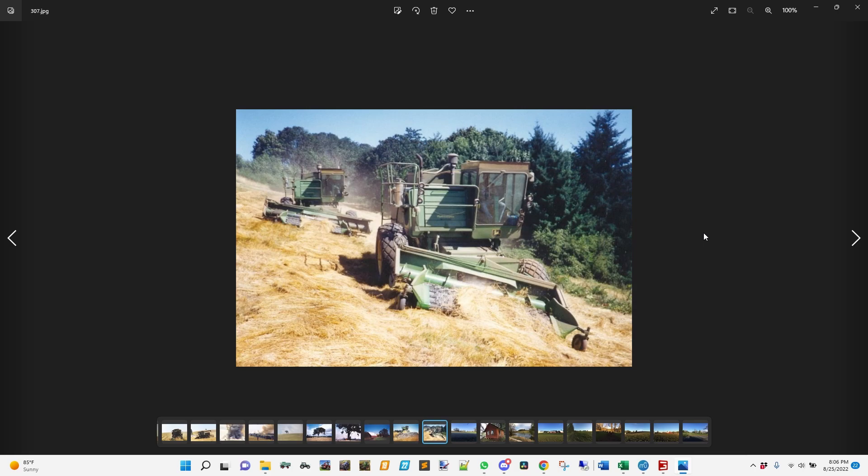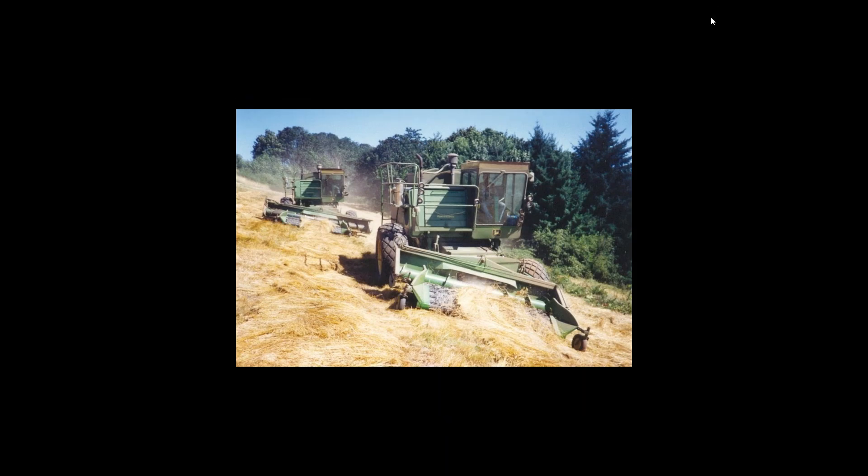Maybe one other one. This was a steeper area down in another field, again to the west of the Lone Oak map. There were some steep areas in there. Back in the day, there were a couple of hillside combines — I think this was Grandpa's. This must be a neighbor's one; I don't recognize it because it had a little bit different header setup. I kind of think they were borrowing one from the neighbors who must have been done harvesting.